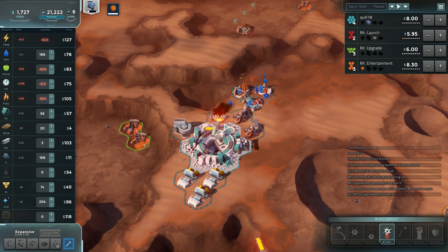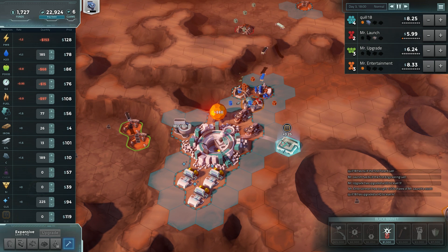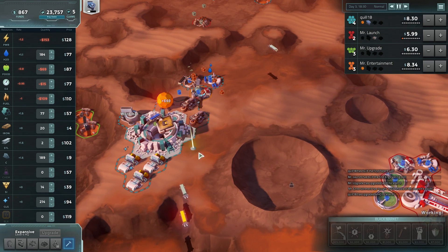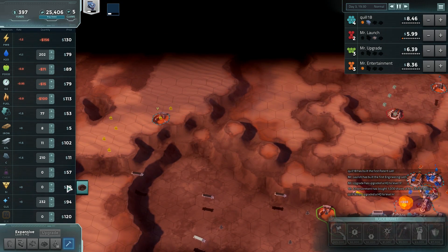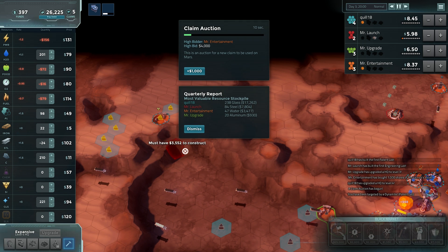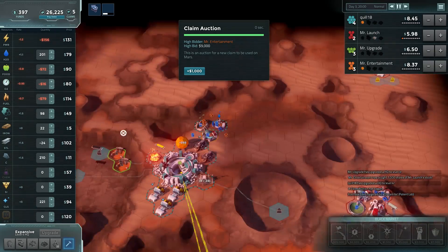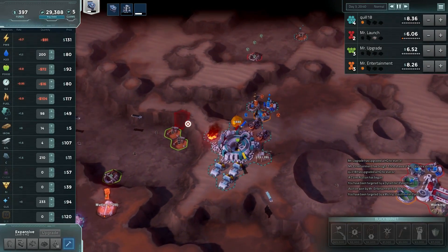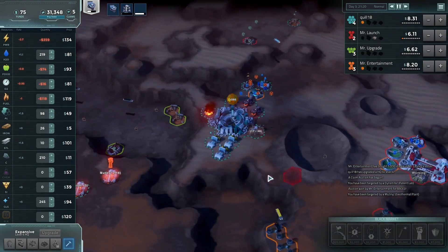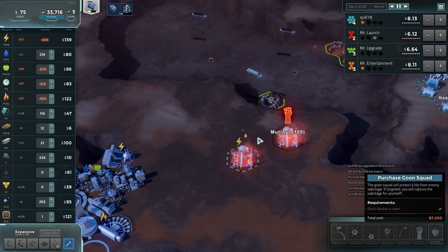I'm going to grab the headquarters upgrade — we've got six claims now. Electronics factory — I'm good with it. I'm going to put it down over here, trying to make things not too contiguous so they can't be EMP'd quite as much. Oh, I don't have the money for the goods. I'll put down another elemental quarry. We have a mutiny at this power station — you remember when I wanted to put a goon squad on there? I also noticed the cost going up. Mutiny is really bad because not only is it shut down for me, but it actually gives control of it to someone else, which is really frustrating.